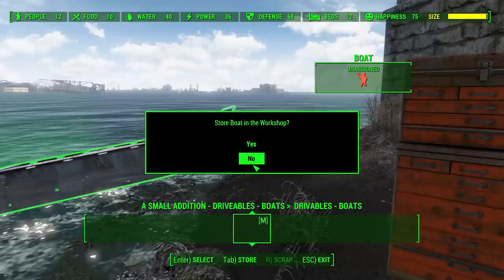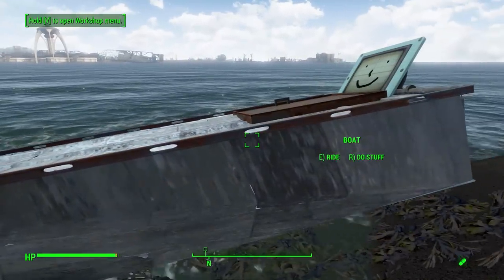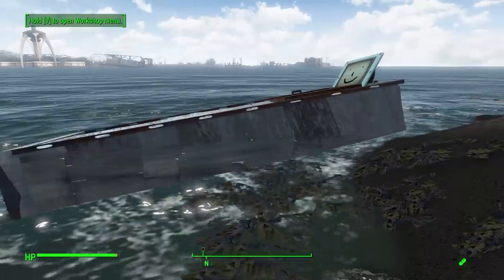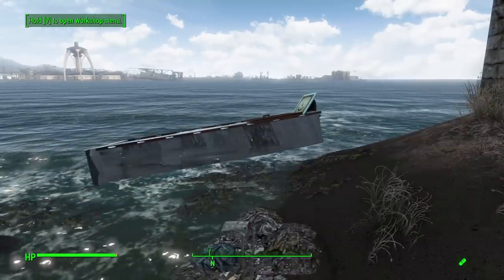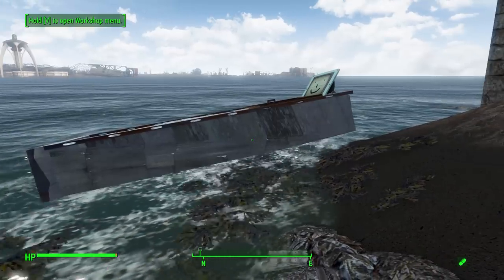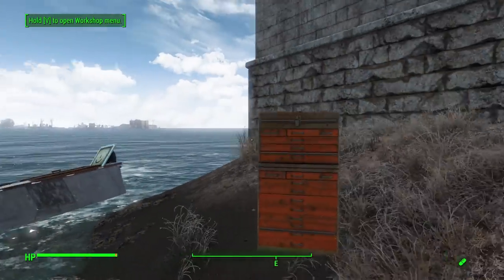Now, with this basic boat, if we actually try to ride it, nothing is going to happen. We get a message saying there's nothing to hold the boat up or stop it from sinking — not a good idea. This basic boat is quite literally called the junk boat, and so you actually have to build a couple of things: an engine to propel it and a boat skirt to keep it floating. Then you can add other accoutrements like seats and guns.